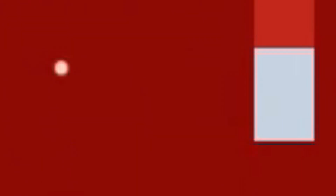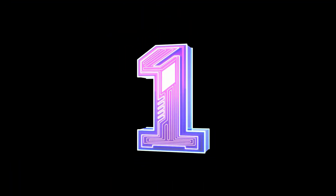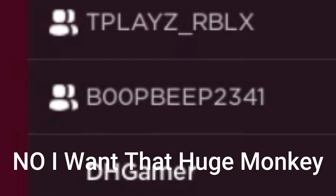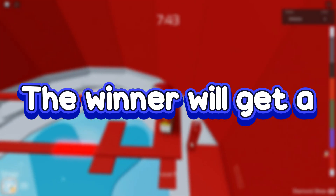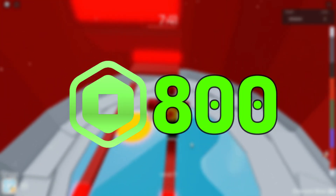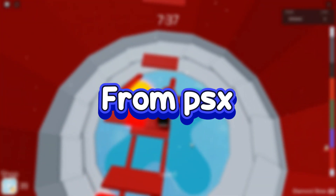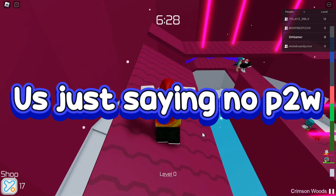At the start of the round, you need to parkour to the very top. The winner will get an 800 Robux gift card, and second place will get a Huge Monkey from Pet Simulator X. Yes, it does cost £50. That would be pay to win — yeah, no pay to win.